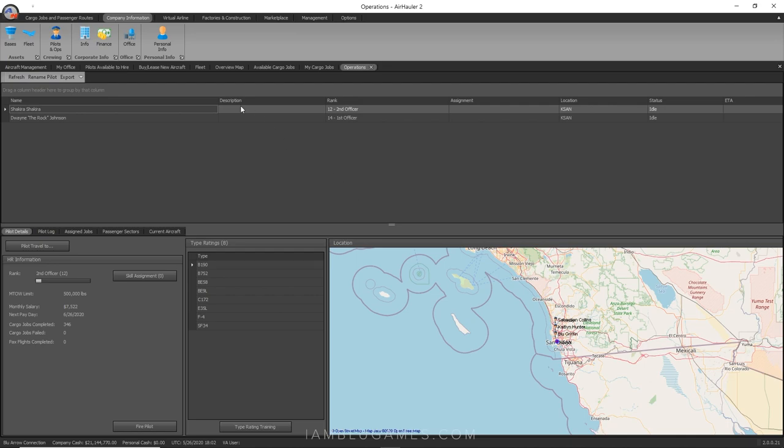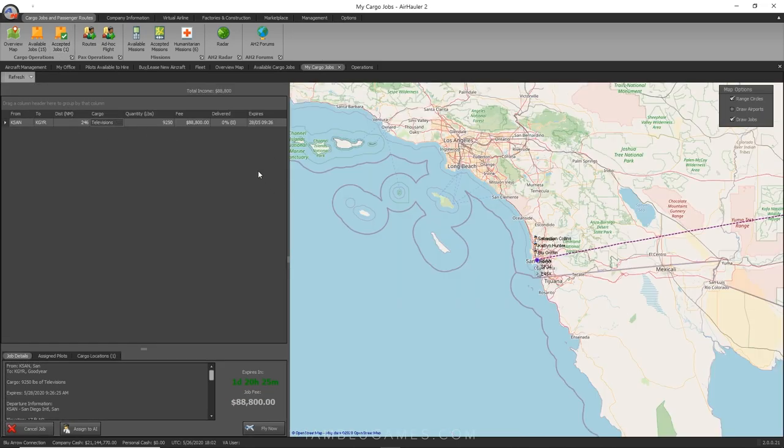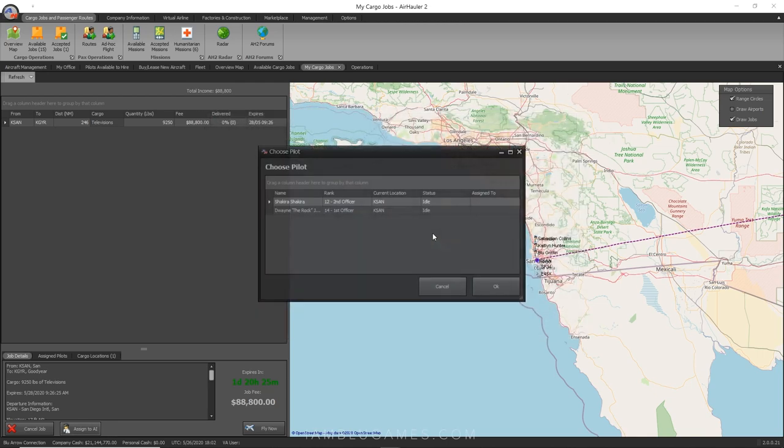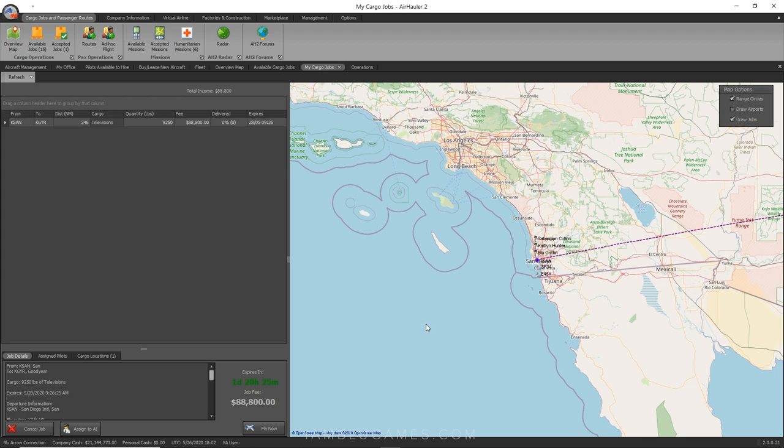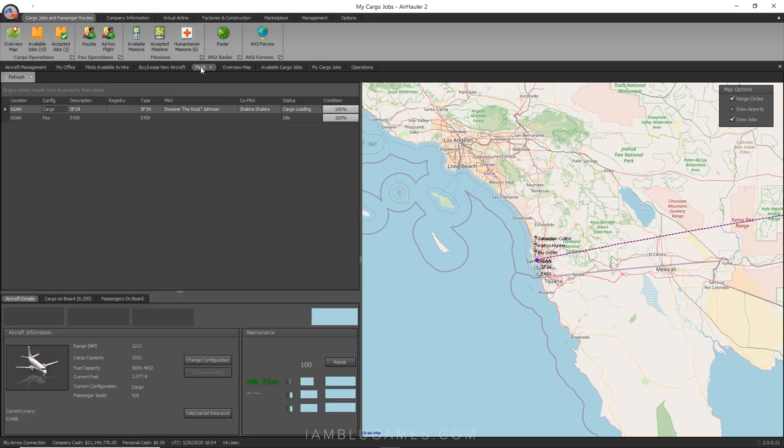Going back to accepted jobs under Cargo Jobs, we've got our televisions ready to go. I hit 'Assign to AI,' choose the Saab 340, hit OK. We've got Shakira and Dwayne The Rock Johnson — I'm making The Rock our captain and Shakira our co-pilot. Just makes sense. Now we've assigned them to the job. Going to the Fleet page, it will soon say 'Loading Cargo' — takes about a minute.